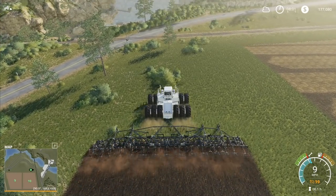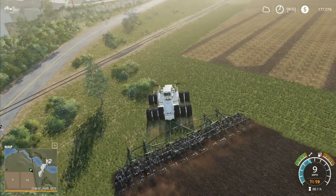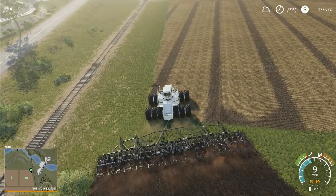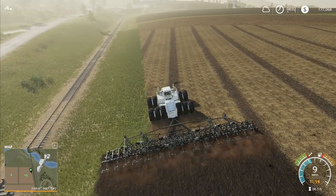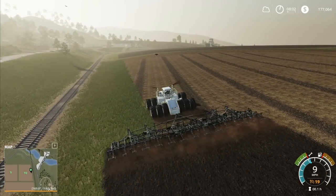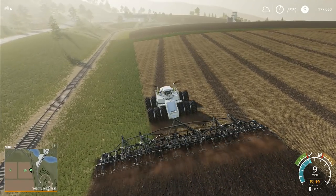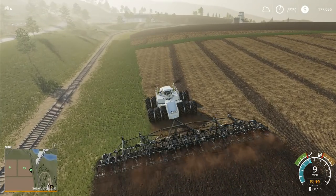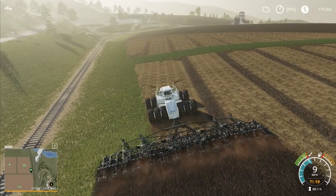We'll go straight here towards those trees and then we'll start to move around in a sweeping curve, because we've got that tree right in front of us and we don't want to get too close to the tracks either. We've only got one planting and one harvest that we need to do off of here, so we haven't got a huge amount of things to concern ourselves with, but we do still have something to concern ourselves with.